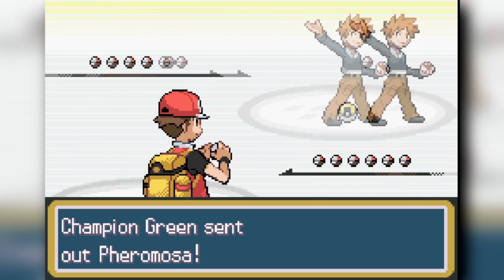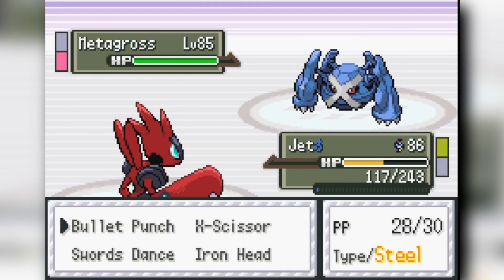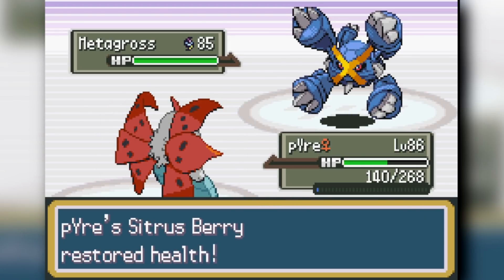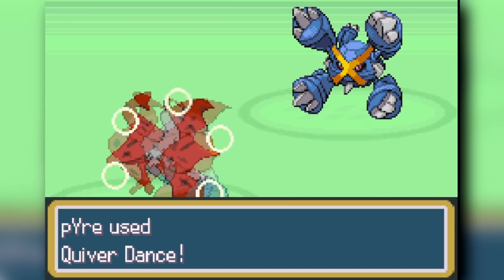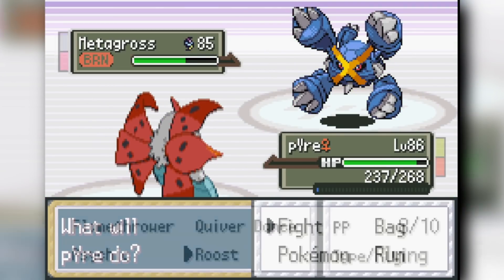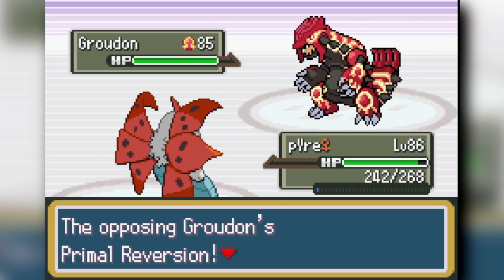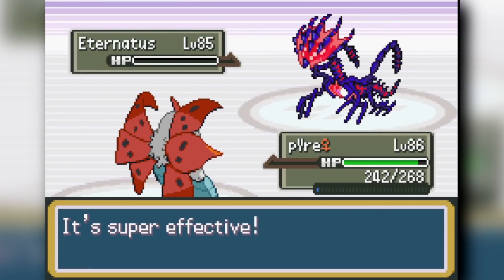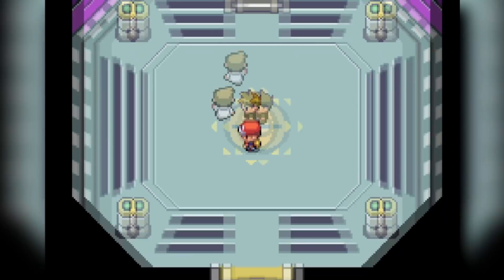The final battle against Champion Gary is almost anti-climatic. Scizor Bullet Punches down the Fairmosa, then I bait in Metagross and let Scizor go down, switching to Volcarona which takes a Zen Headbutt and lets Metagross Bullet Punch it repeatedly while I Quiver Dance up. Metagross burns itself with Flame Body — Flame Body truly saves this run. I roost up the damage, Flamethrower down the Metagross, Fiery Dance one-shots Groudon, Flamethrower knocks out Zygarde, Psychic kills the Talonflame, and Flamethrower finishes the Darmanitan. We become the champion of Pokemon Radical Red once again.